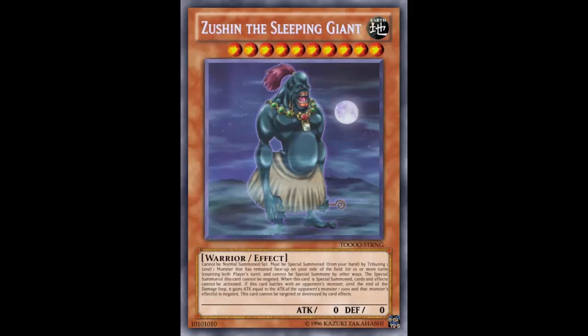Final verdict: which Zushin is stronger? I'd definitely say the real one. Especially with the counter mechanic and running multiple Zushins, you could probably summon it much faster. While the fake one is nice - counting both players' turns equating to about five of your turns - the real Zushin being straight-up unaffected by card effects is much better. Also, how would this work against Utopia the Lightning? At the end of the damage step this card gains attack, but Utopia the Lightning can still negate effects, so this version probably still gets wrecked by it.